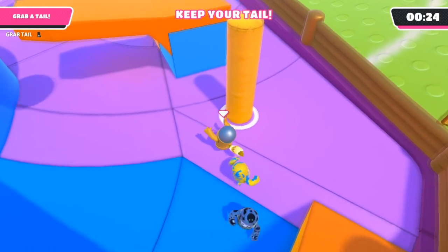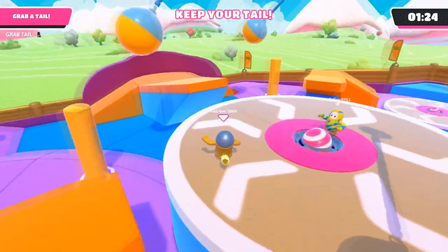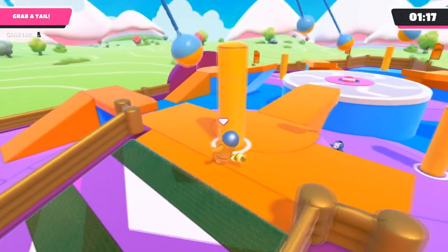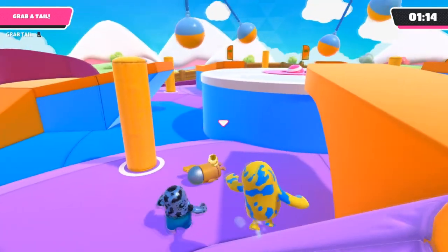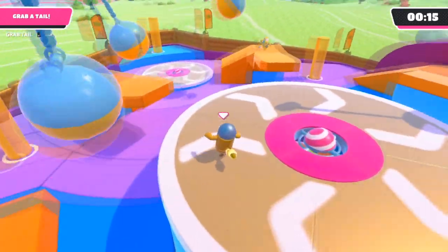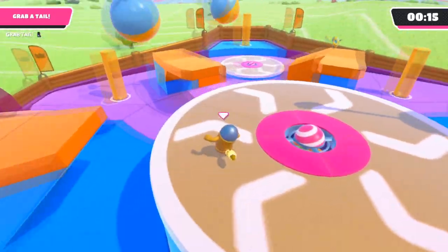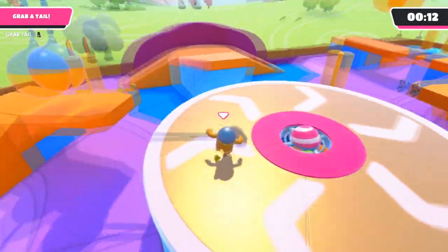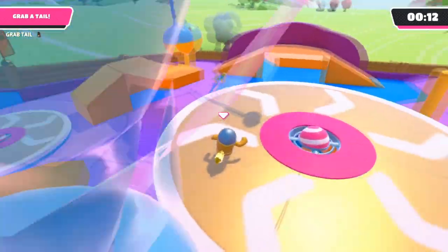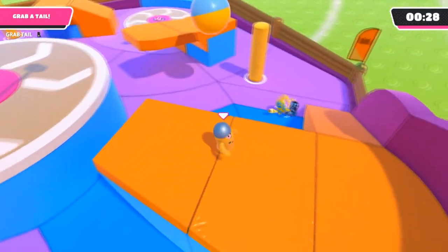My second strategy is for when you do have the tail. People will try to predict your moves and cut you off, so you need to move erratically — no one will expect you to be unpredictable. My first tip for tail-holders: stay on the middle spinning platform. Even if someone comes on, it'll take them a while to reach you because they'll expect you to jump off — but you're not going to. This strategy is so unexpected that you can sometimes get a free 30 seconds or more just by spinning around on the platform.